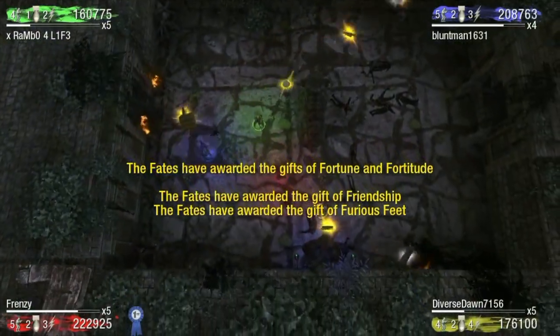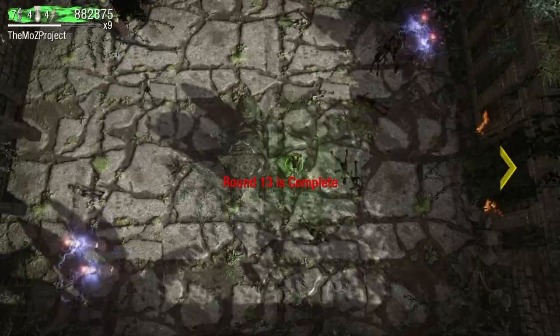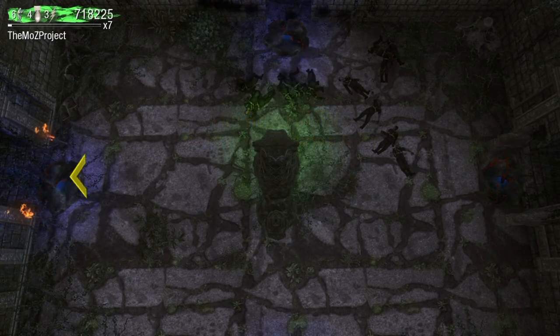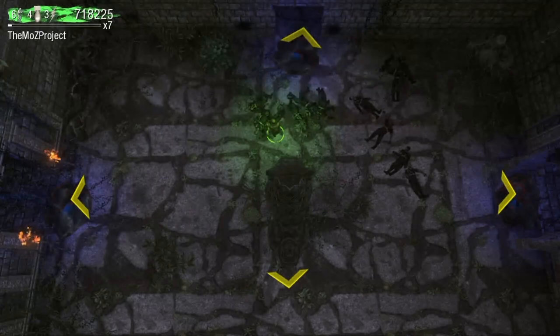Each player in the match gets to choose from these four abilities in the room of fate, which can appear after rounds 13, 14, or 15. When it appears during this Temple Arena is random. Speaking of random, the fate selection in DOA 1 was actually intended to be random as well. However, due to, I guess, a bug of sorts, there is actually a way to determine what fate belongs to what door.